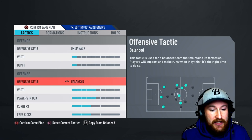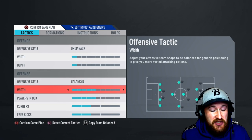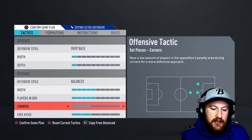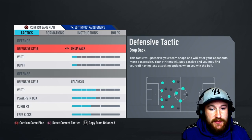Offensive style — leave that as balanced, that's perfectly fine. Width on attack — set it to the middle for a balanced formation. Players in the box — leave it on the middle, as the instructions are what's going to count. Corners and free kicks — leave it to low; we won't be committing many people forward in the final stages of the game.